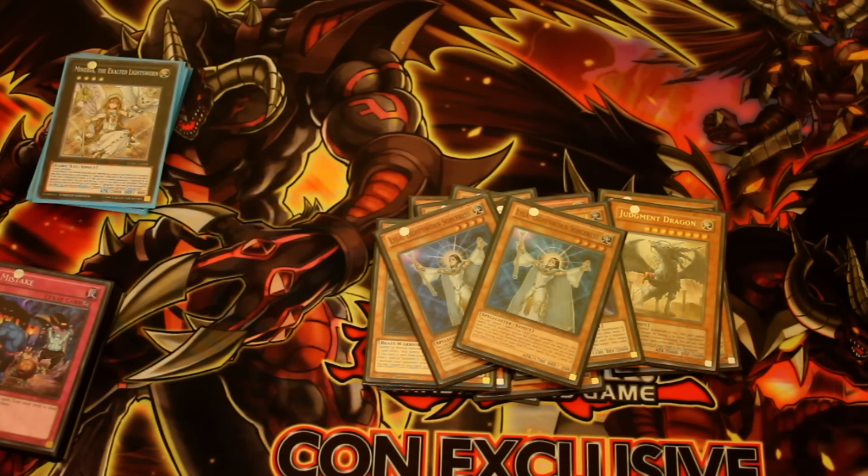Double Lyla gets you out of any spell/trap lock or anything like that. I actually used that on my opponent and got rid of two of his Solemn Strikes. So Lyla is putting in a lot of work.